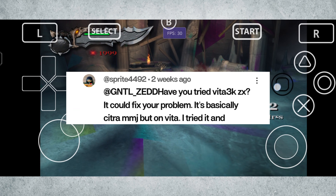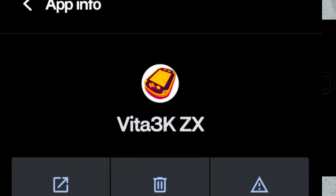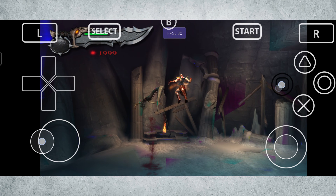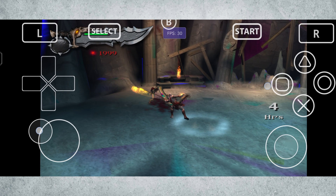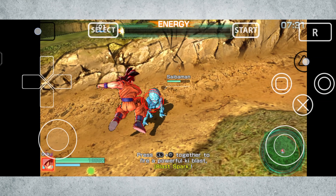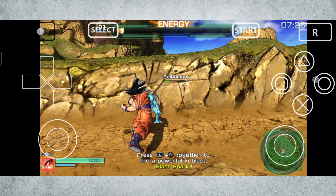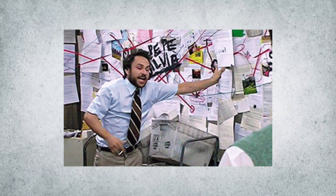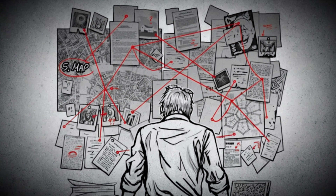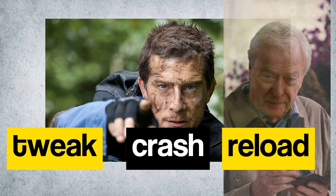I was also told by another user to try a forked version of Vita 3K called Vita 3K ZX, supposedly optimized for MediaTek devices with better performance and extra features. I gave it a shot, but honestly I didn't see any major improvement — performance was pretty much on par with the main emulator, and in some cases even worse. After a lot of trial and error, I think I've finally cracked it. The unspoken rule of PS Vita emulation is simple: tweak, crash, reload, and hope for the best.